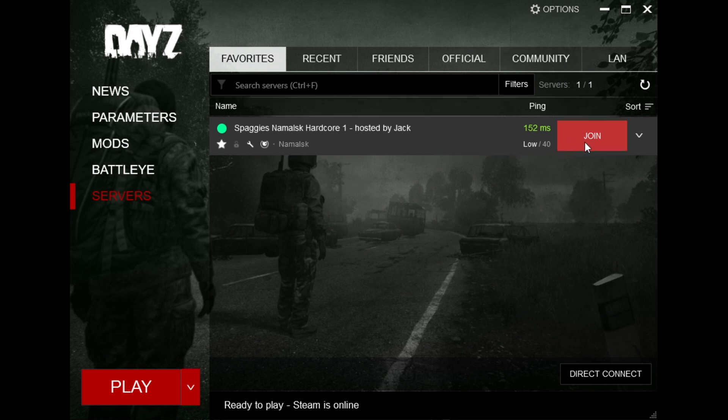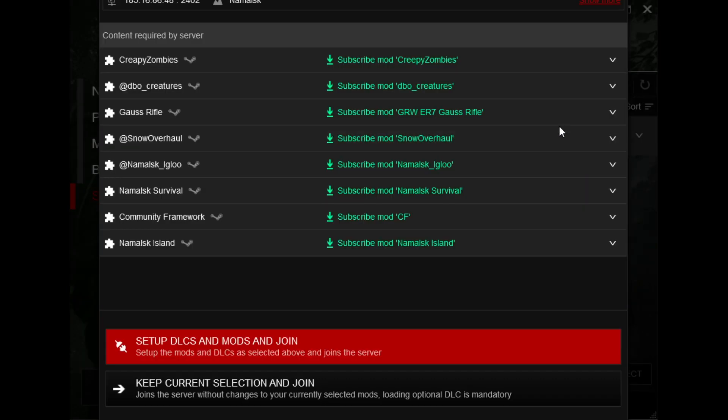All we have to do is click on the Join button and we will start the modding process. When you click the Join button on the server you wish to connect to, you'll see a new window. This window will present information like the IP, the map which is running on this particular server, and all of the mods which are required to connect. All of these mods are hosted on the Steam Workshop, and this launcher is a convenient way to subscribe and download all the mods required.